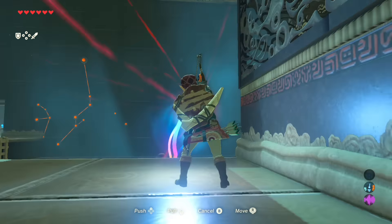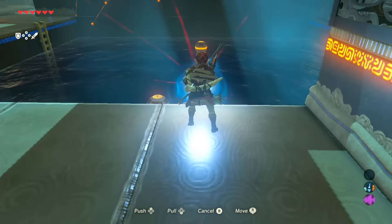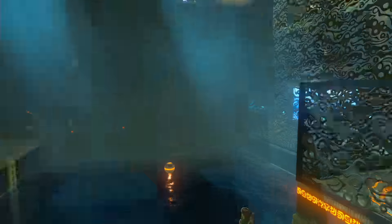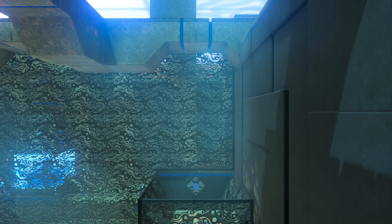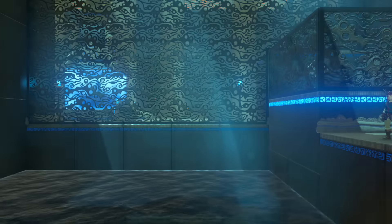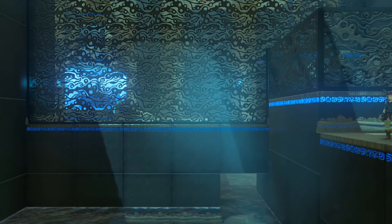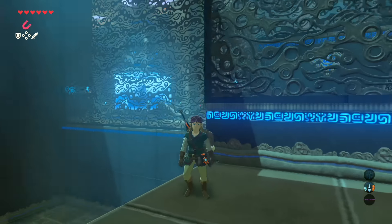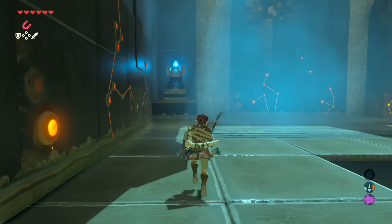That being said, let's see what this shrine has in store for us. To you who sets foot in this shrine, I am whatever. In the name of the goddess Hylia, I offer this trial. And this is the Sunken Scoop trial. This one's actually pretty fun because we get to use Magnesis and physics and all that good jazz.